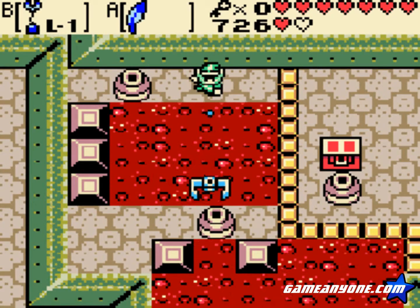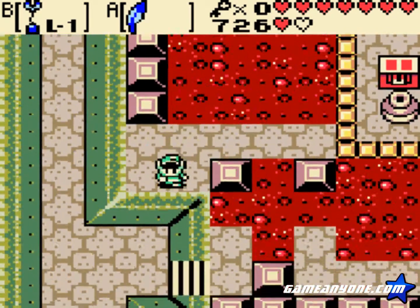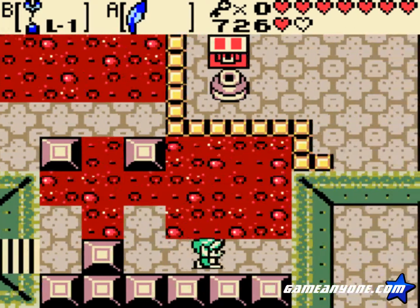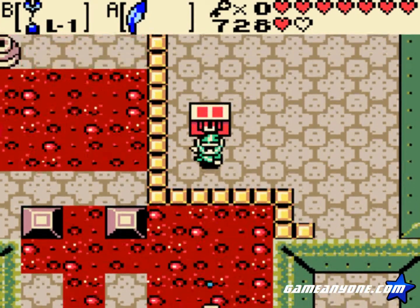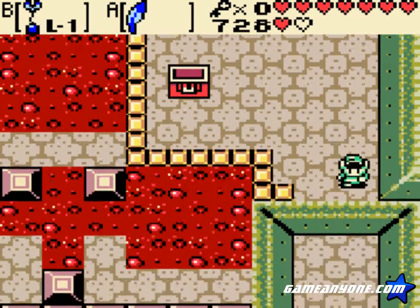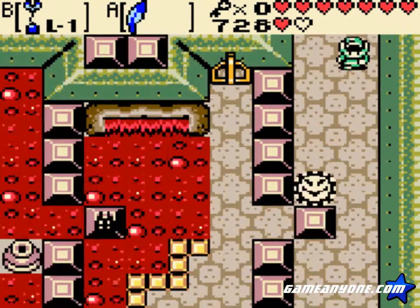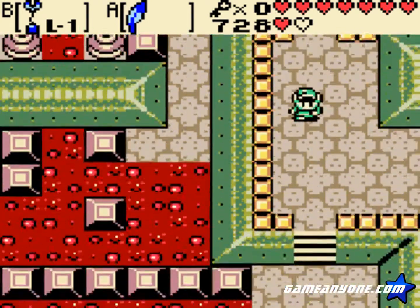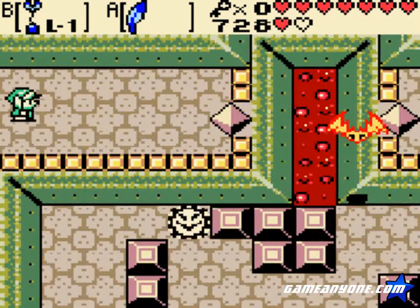Push that there and go through the rest of this area. Jump here - and this is why you wanted to push the jar over, so you can get back and get the boss key. Otherwise you get terribly stuck, and it's not fun for anyone - especially me.